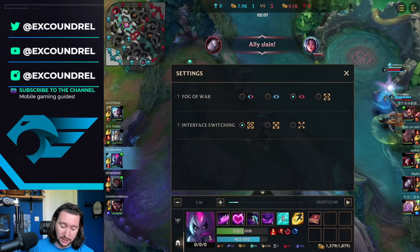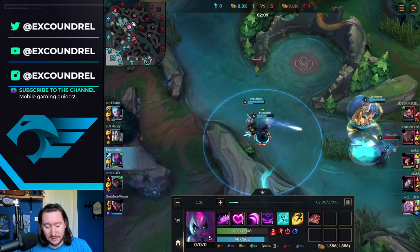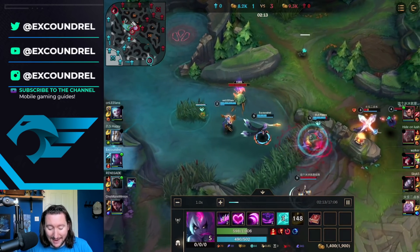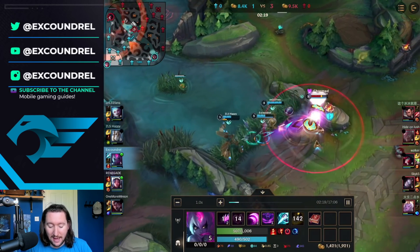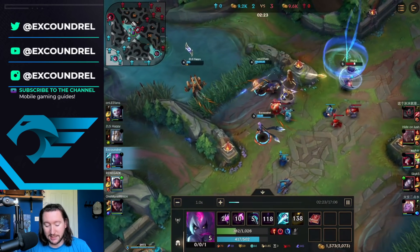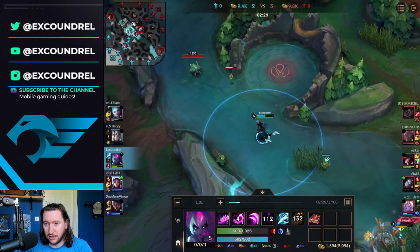I'm going to quickly change the vision so you can't see Xin's vision — I want to treat this as if you're watching from my perspective. We're level 5 now, which means we now have our ultimate. You can see I basically flashed into her route, which was a bit dumb. Xin burns his ultimate to try and stop anyone from going in, but I use my ultimate burning down and actually get Jinx the kill. And even though it's really good to snowball as Evelynn, getting Jinx kills is obviously really good too.